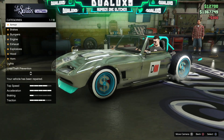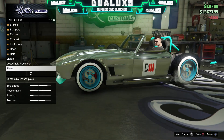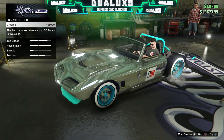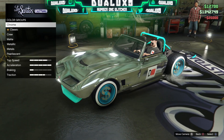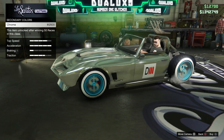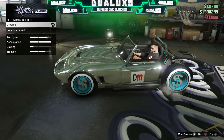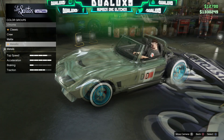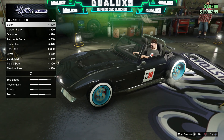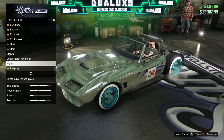Getting back to this glitch — bring your car over to Los Santos Customs and scroll all the way down to respray. You then want to change your primary color to chrome, back out of that menu, and then change your secondary color to chrome as well. Once you have both colors as chrome, back out of secondary colors, go back to primary colors, go all the way down to metallic, scroll over one of the options, do not buy anything, and back out until you get to plates.